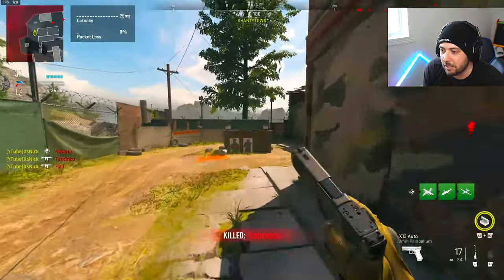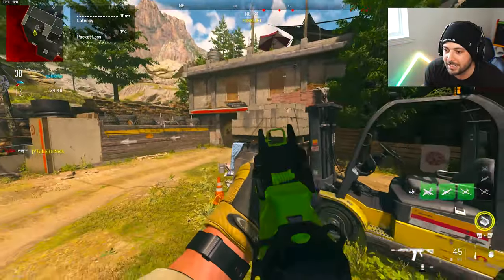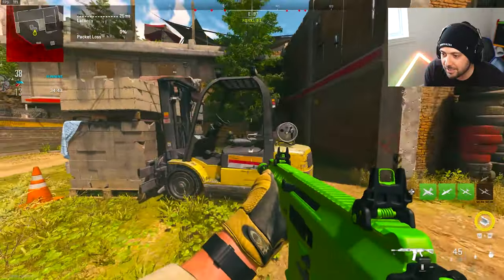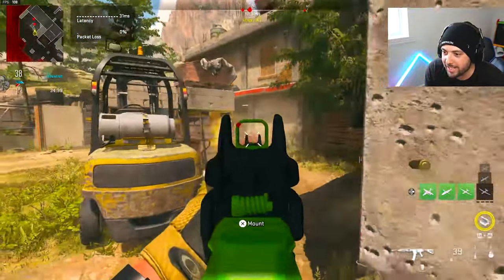Point your crosshair at common spots and start ADS-ing as you approach — there's usually someone there. I was able to snap on the target right there. Something underutilized is peeking: peek out and see the enemy coming, know exactly where they're at, and then go ahead and get into that gunfight with the information advantage.